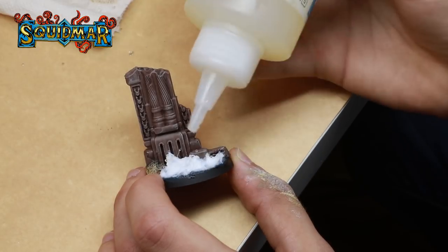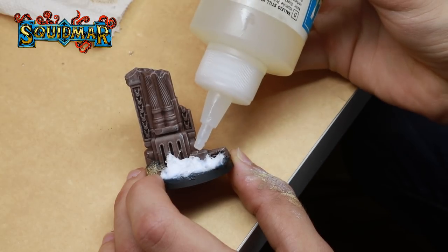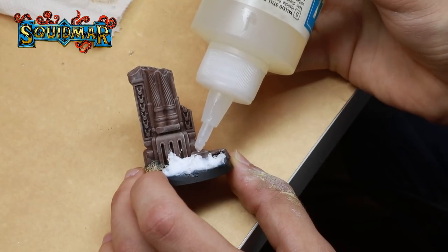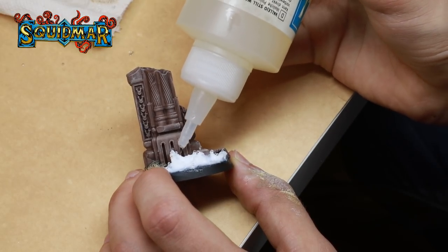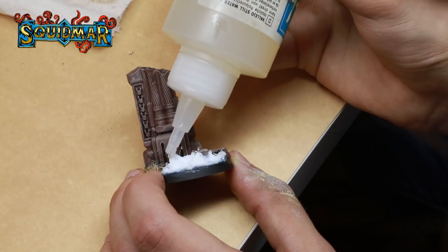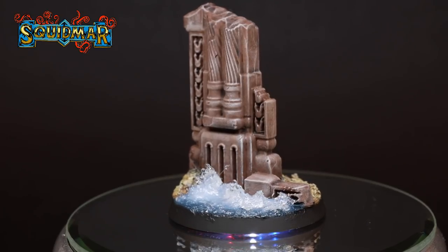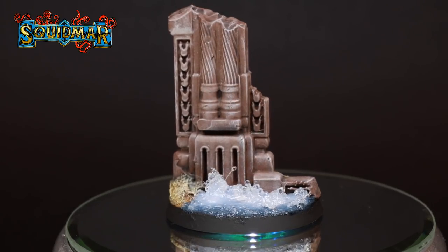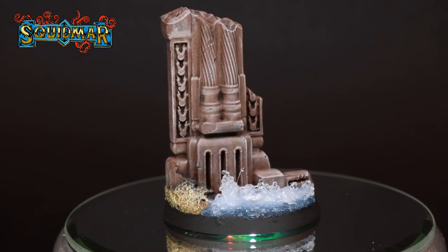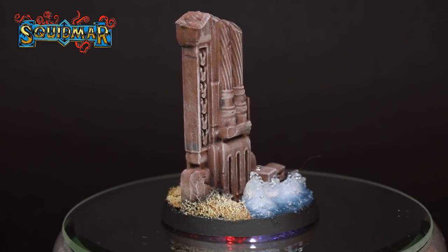To finish everything off, we need to encapsulate the drops on the fishing lines — to do that we're adding just a tiny drop of Still Water from Vallejo. It's been about 24 hours and the base is finally done. Emil did a whole army using these techniques and some of them have more advanced arrangements and bigger waves, but you can really go nuts and just experiment to find your style with this base.